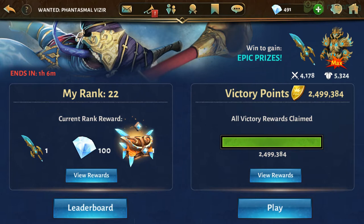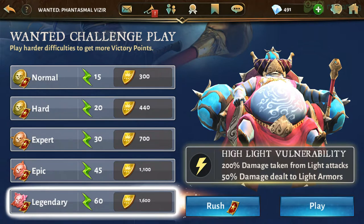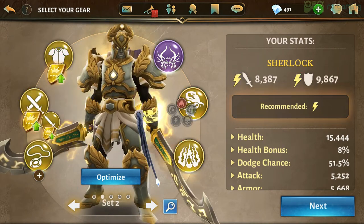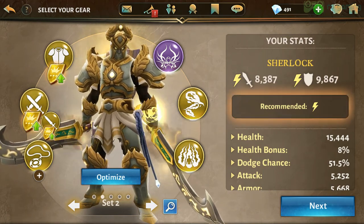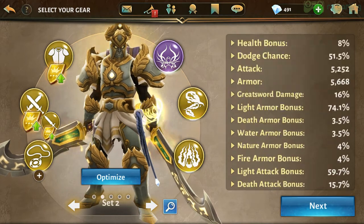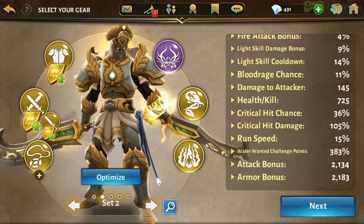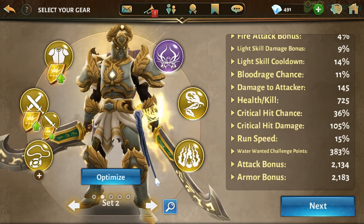Right now I am going for this dual blade water set. I already have the legendary water armor, but my weapon is not so good. One point that no one will tell you is that this armor has the most wanted challenge bonus percent — 383% — and the maximum is 400%. No one can get above 400%. My wanted challenge points bonus is 280%, which is pretty good, so I'm using this set.